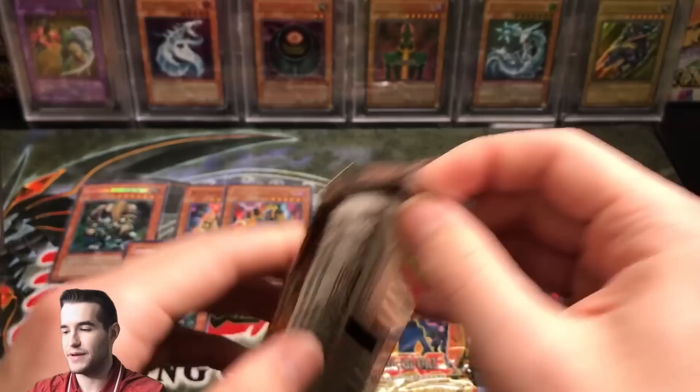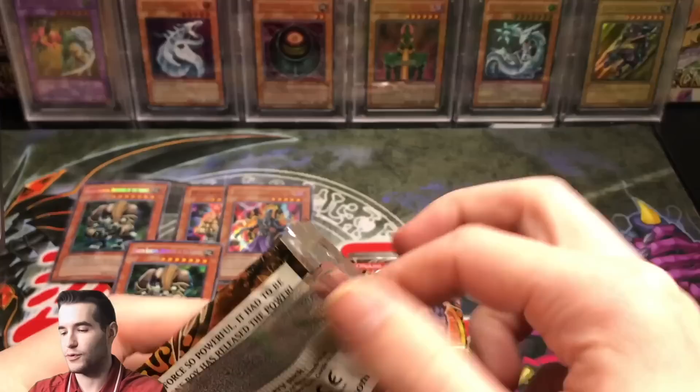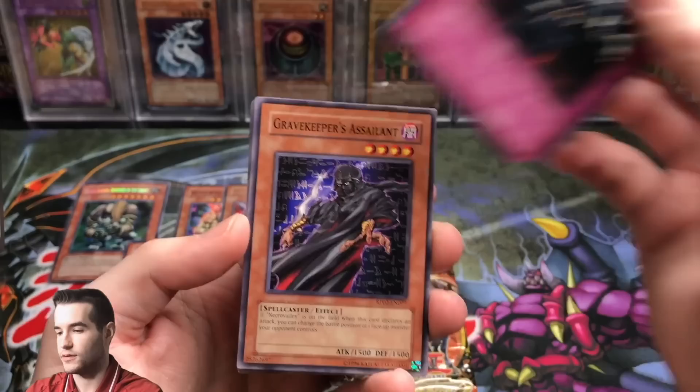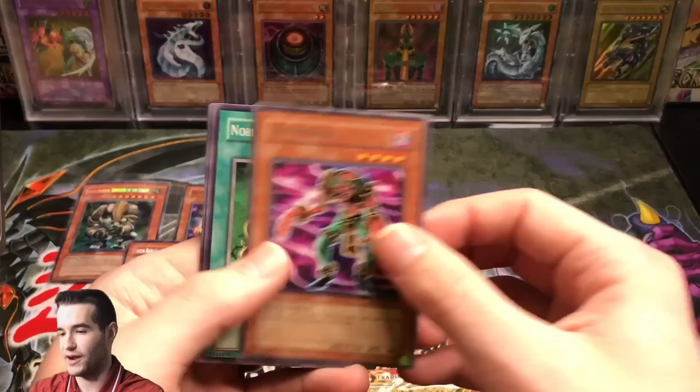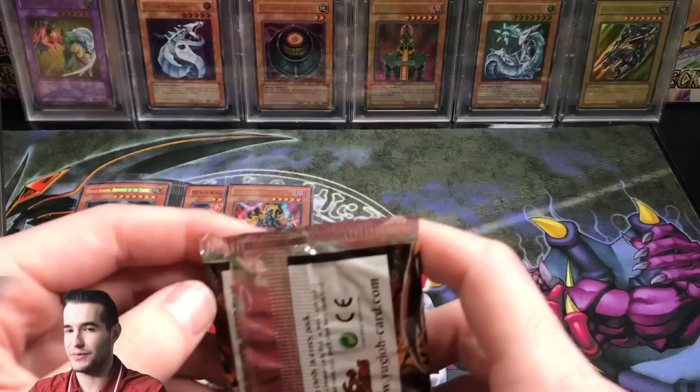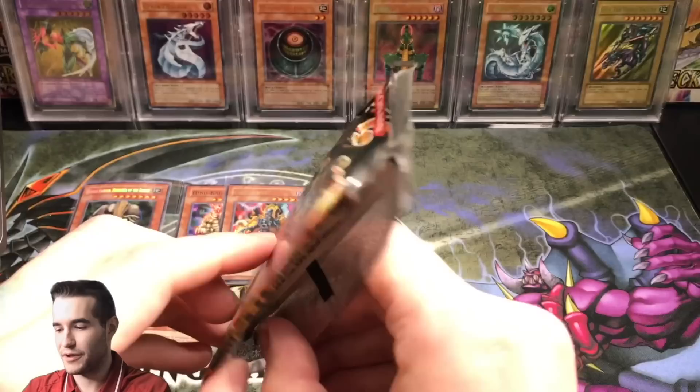Second to last pack — our 17th of 18. Can we pull something good? We got Curse of the Masked Beast, Skull Invitation, Gravekeeper's Assailant, Insect Imitation, New Doria rare, Nobleman of Crossout, Gemini Elf — a former super rare demoted to common — Appropriate, and Dust Tornado. By the time this set came out, a 1900 ATK beater was not a big deal anymore.